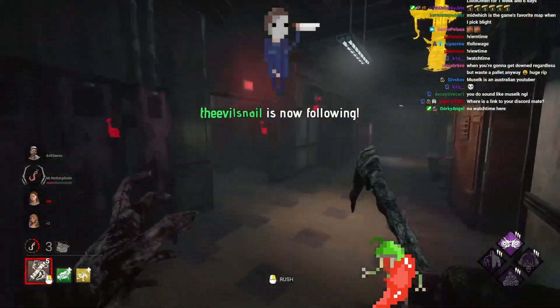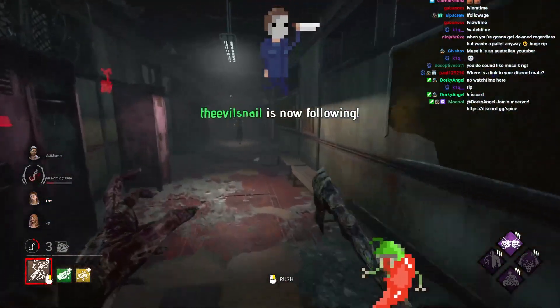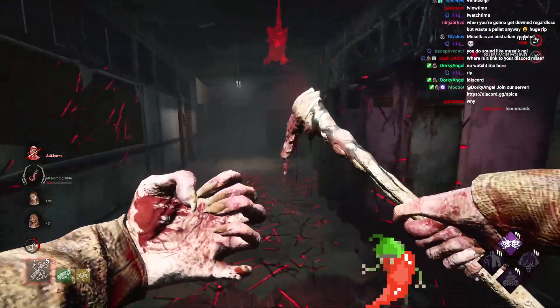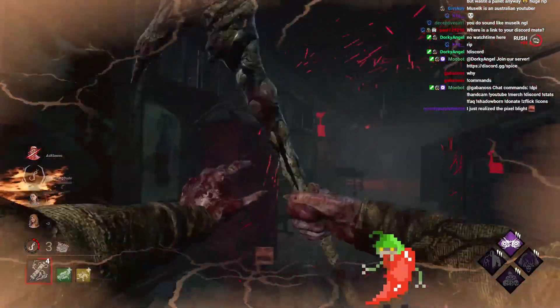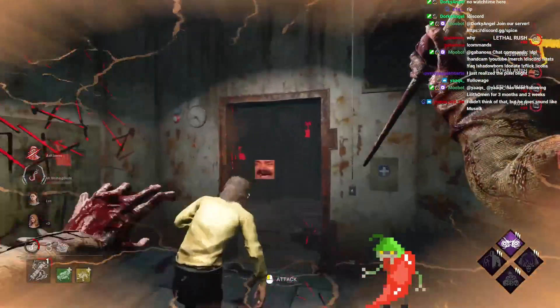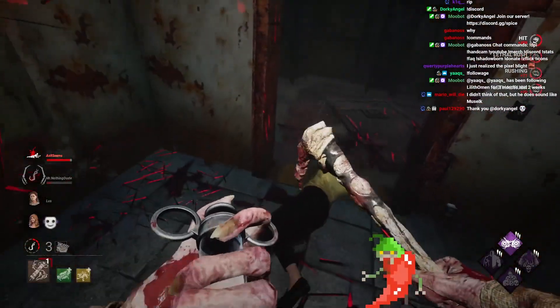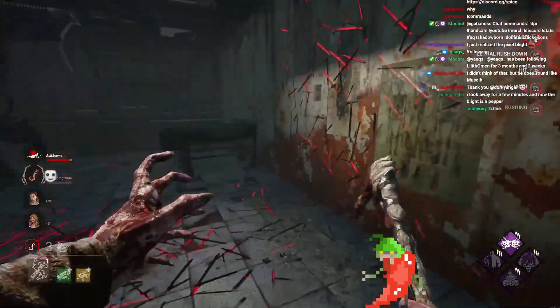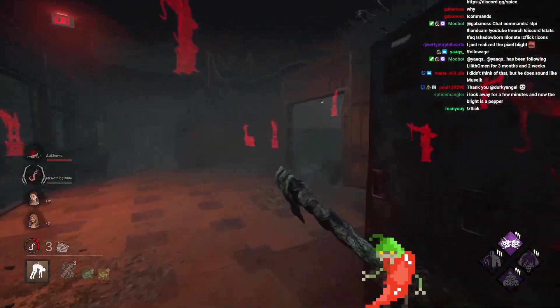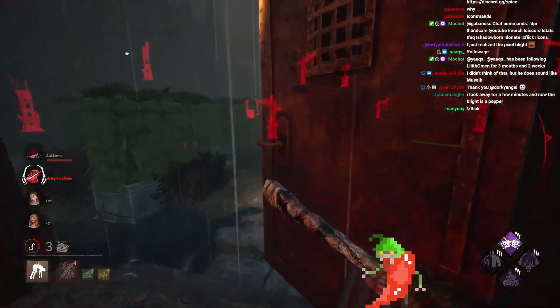We're going to be very tactical and remember the hook states that people are on, right? Because just in case they stream snipe — Ace, there's like a nine-foot-tall killer running at you right now. He had dead hard, and down. All about that little bit of patience — you don't have to rush immediately. You wait. Survivors don't expect you to wait; they dead hard because they think you're going to swing. And then you go straight for it — easy as that.